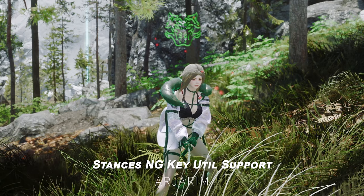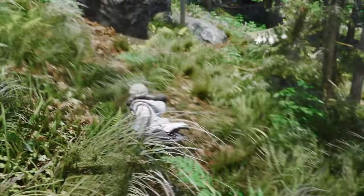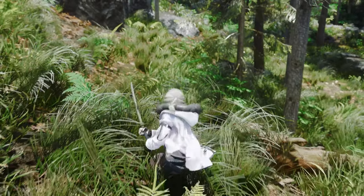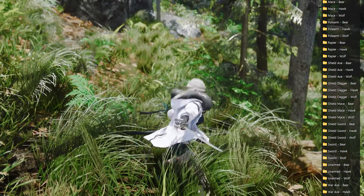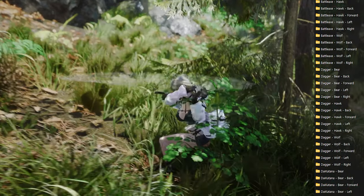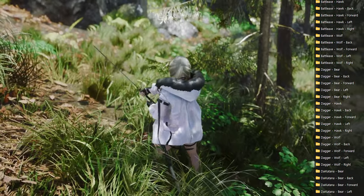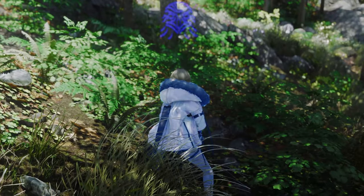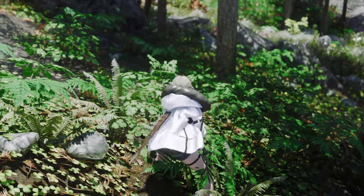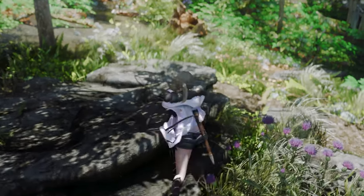Next up is Stance NG Key Util Support. This mod enhances the original Stance NG by integrating Key Trace support, expanding the folder structure to make the Stance mod even more versatile. While the original Stance NG had a single folder, this mod introduces five folders corresponding to different movement keys: Forward, Backward, Left, Right, and Neutral. By simply placing movesets into these designated folders, players can easily customize their own unique stances based on movement direction, creating a smoother and more personalized combat experience.